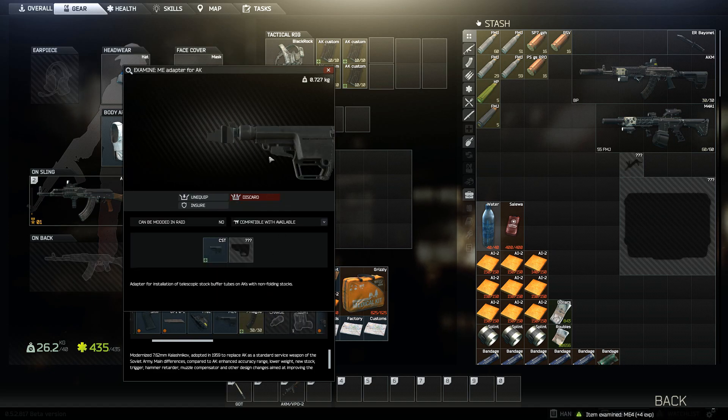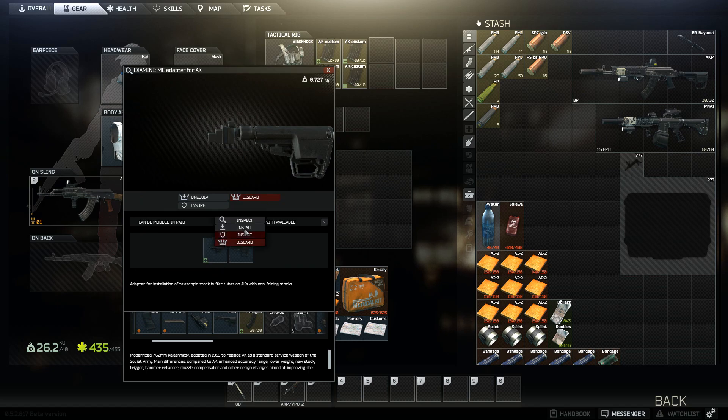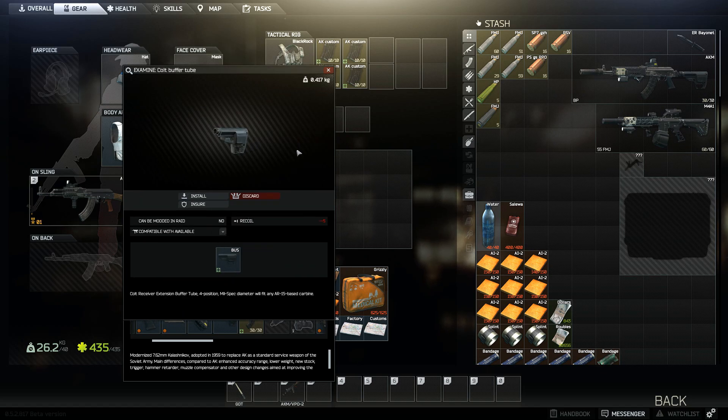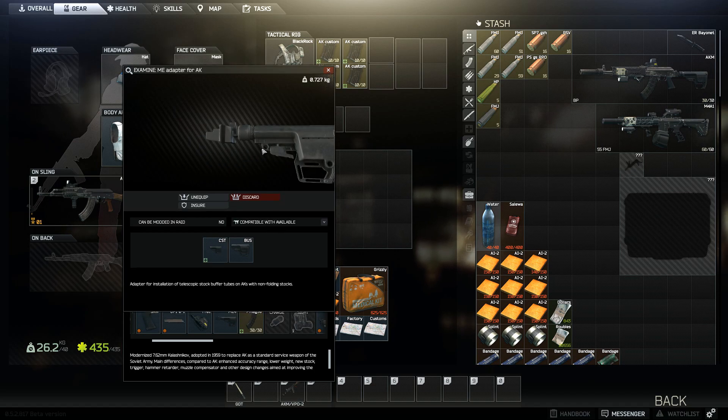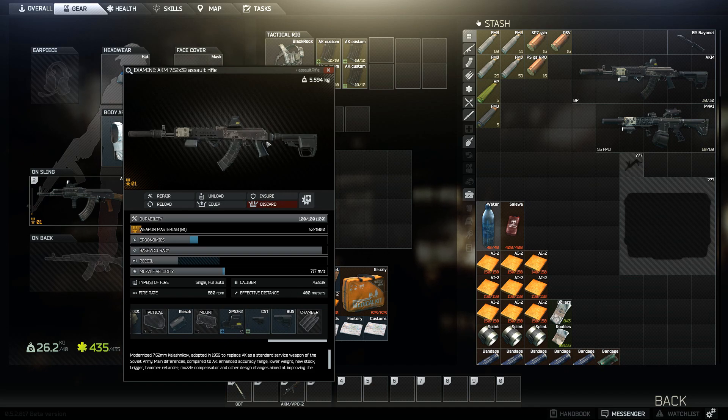That stock looks absolutely badass. The actual stock gives minus 0.5 ergonomics but minus 35 recoil, plus an additional minus five recoil piece. Overall it is a freaking badass gun chambering 7.62 — absolutely sick.